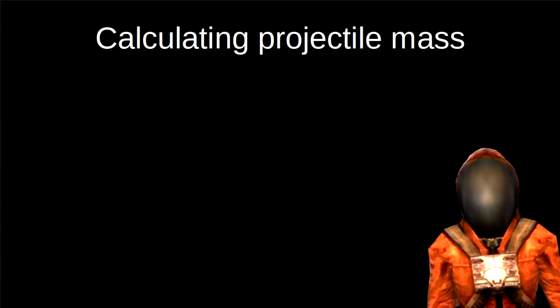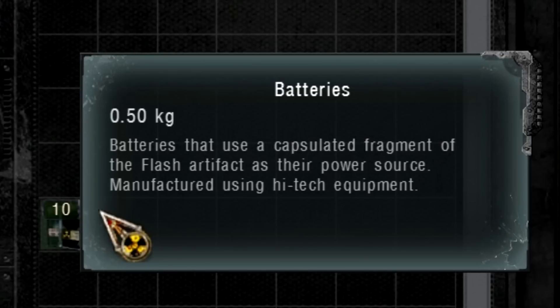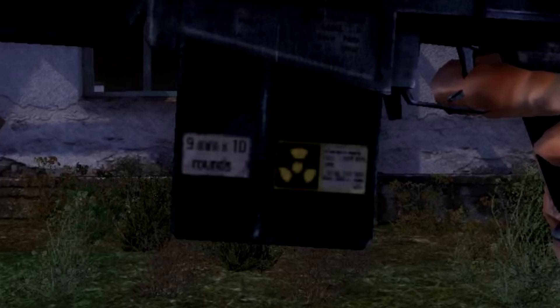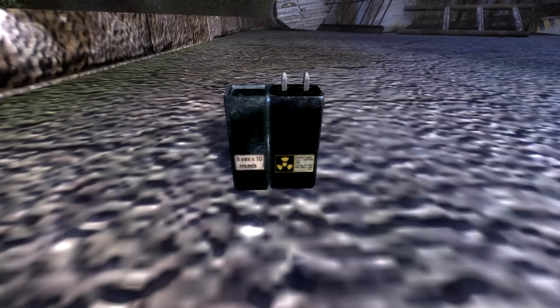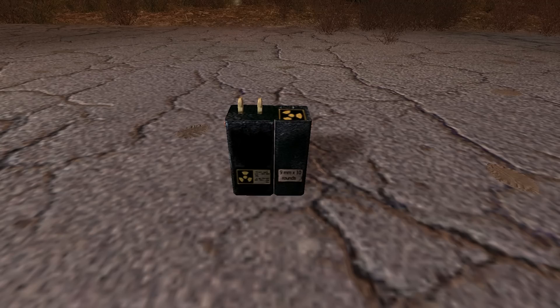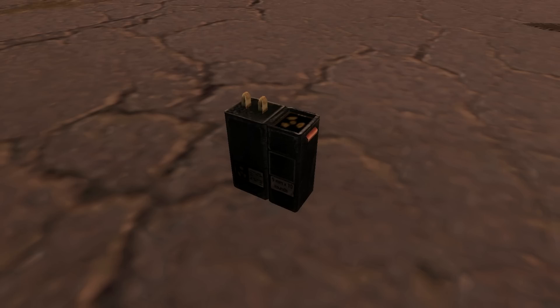Speaking of the projectile, we need to take a closer look at it — specifically its mass — to calculate the muzzle energy. Mass equals volume times density. Looking at the in-game 3D models, the Gauss rifle supposedly fires 9mm rounds in Shadow of Chernobyl, but 2.54mm rounds in both Clear Sky and Call of Pripyat. Further adding to the confusion, the 3D models of the battery packs read 9mm in all three games, and there is literally no hole for projectiles to transition from the ammo box to the main gun. The developers did not completely think this design through.